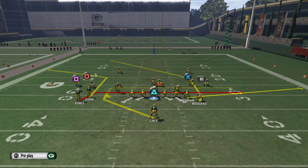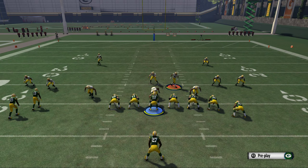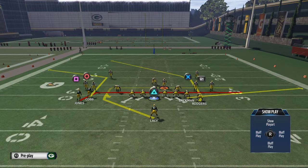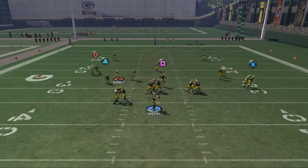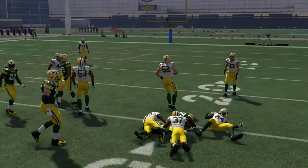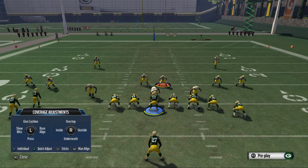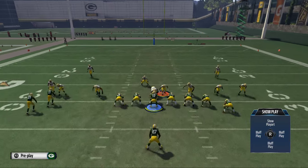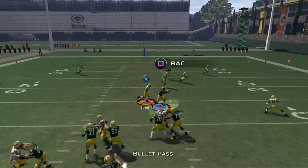Now we want to go through and throw all the routes to see what they can do against man coverage. The first route we want to look at is the drag route to Jones. We can pass lead that to the right and it beats man coverage to the outside. The next route that possibly has a chance of beating man-to-man coverage is the route to Eddie Lacy, as it cuts across the middle of the field — against man, he's going to cut to the inside.